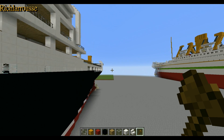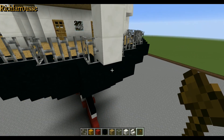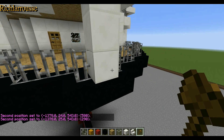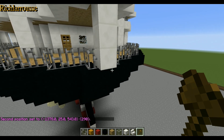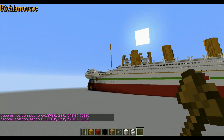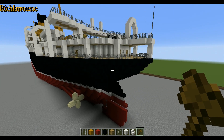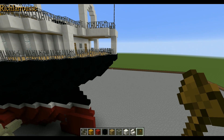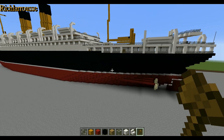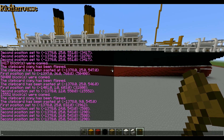I'll just fly down to the back. The length reads as 580 — wait, that's not right. Oh, 290, there we go. I measured it slightly wrong there. So it's 290 blocks long — that's how long it is. The Olympic class ships I've got are 456 blocks long, and this one is 290 blocks long. So it's quite a small ship in comparison — not quite half the length, but you sort of get the idea.